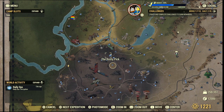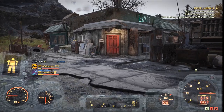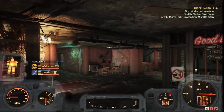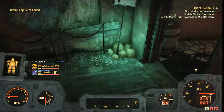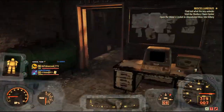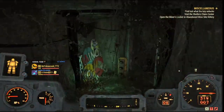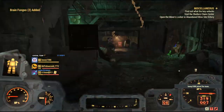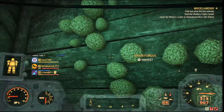Our second brain fungus location is the Rusty Pick. Go up to the red door, go inside, and just in front of you there'll be two right on the wall and floor. Go up to the back, past the script machine, down the stairs, and through that little hole in the wall. You'll see some on the wall, and a bit further down you'll see some more.